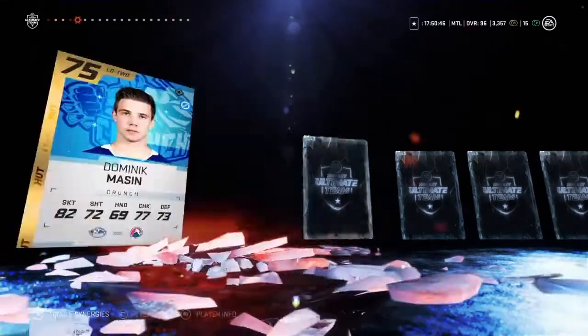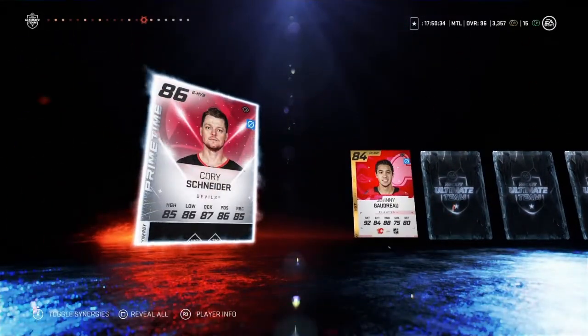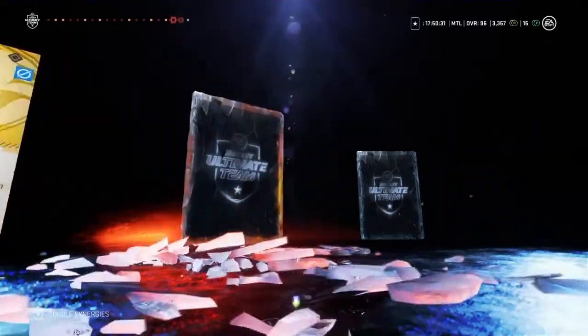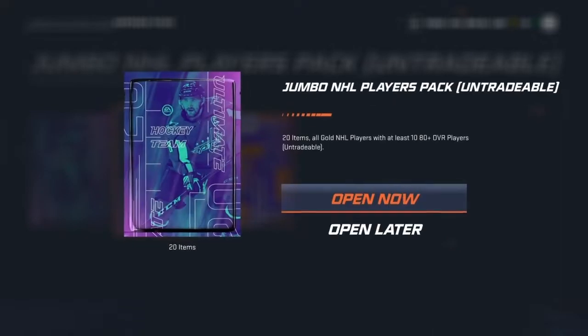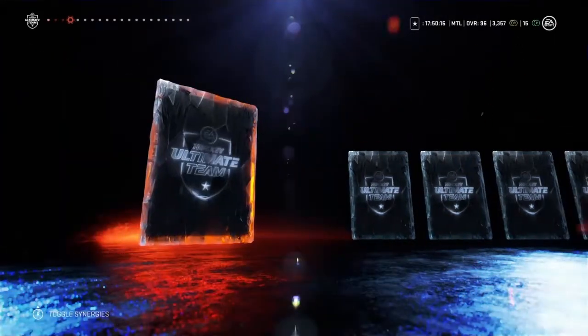We'll start with this one first. Let's see if the pack luck is on our side — it wasn't last week. We got 20 items as well. Nothing good here. An 86 overall is our highest pull so far.